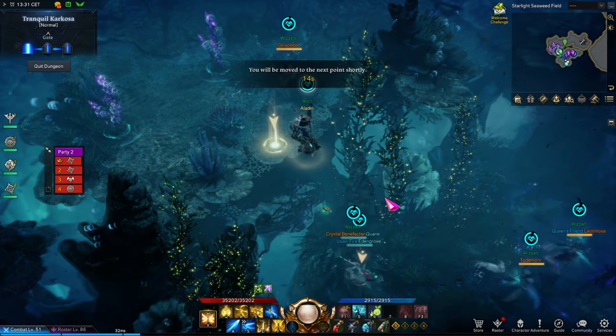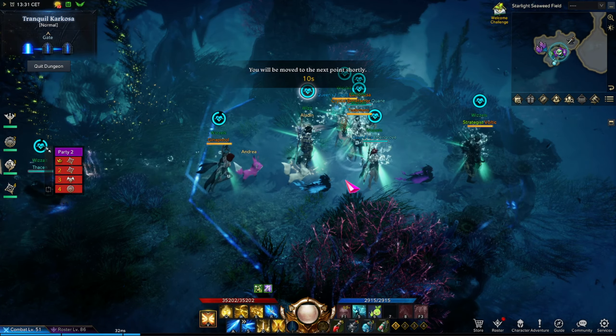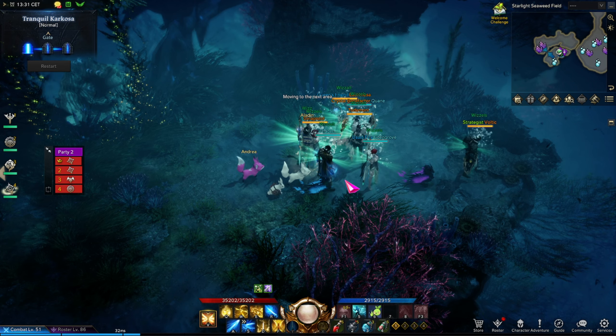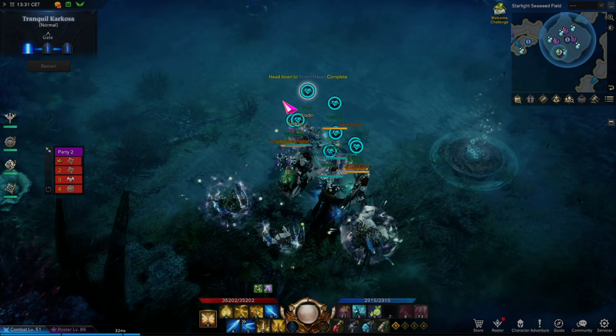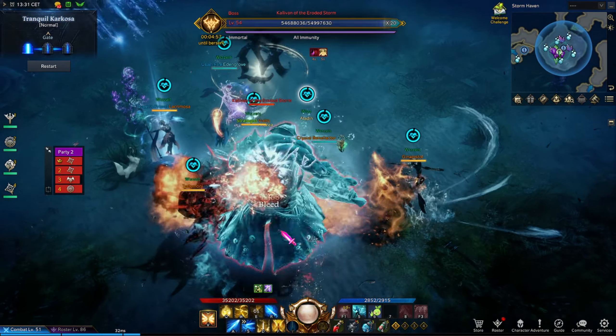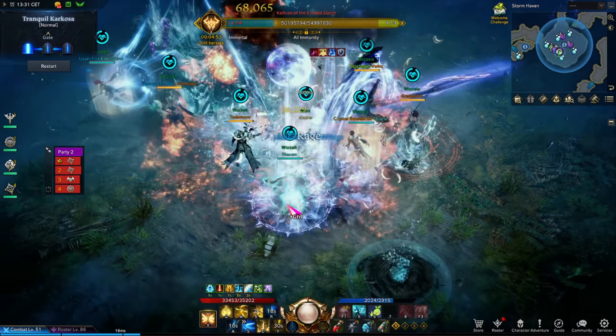Hello and welcome everybody, and thank you for joining me into the second Phaeton Abyssal Dungeon, Tranquil Carcosa. Similar to the first one, we have the oxygen mechanic. A quick TLDR: take a look at the circle above your head when it's about to be depleted. Please refill your oxygen, otherwise you will take periodic damage which is lethal. To refill oxygen, either use the rippling bubbles or the purple flowers.